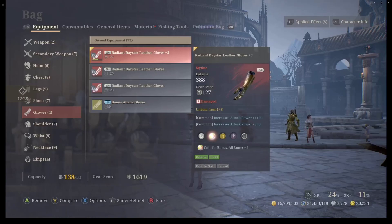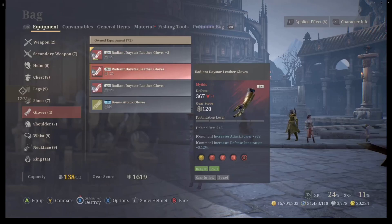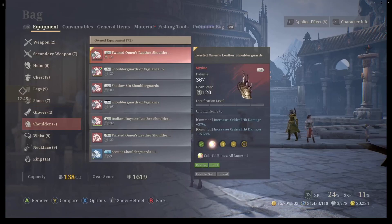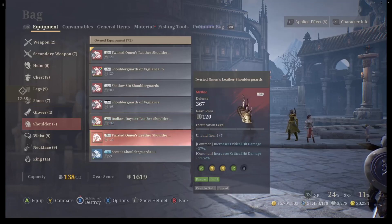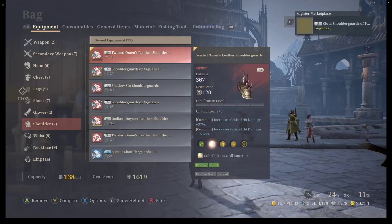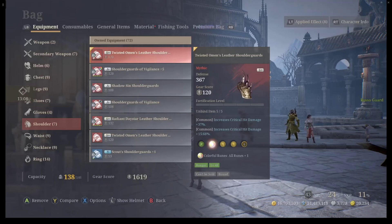You're going to want double AP gloves. You can probably have AP and defense, but realistically you're going to want 2K AP gloves minimum — it's like around 1,900 AP. For Shoulders, you want double crit damage shoulders. 37 plus 10 is 47, plus 5 — these are 52s. I have a couple of double crit damage shoulders. You do not want to use the AP shoulders — you only want to use the double crit damage. And if you don't have double crit damage, you're just going to want to use the AP shoulders or crit damage shoulders.